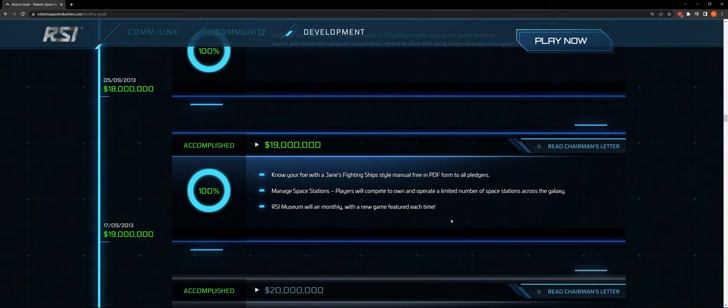At $19 million: a Jane's Fighting Ships-style manual free in PDF form. Manage space stations — players will compete to own and operate a limited number of space stations across the galaxy. There will be a certain merchant class for whom these space stations are landlords, and you compete to own, operate, and get the revenue from those stations. I want to see how that's going to play out.